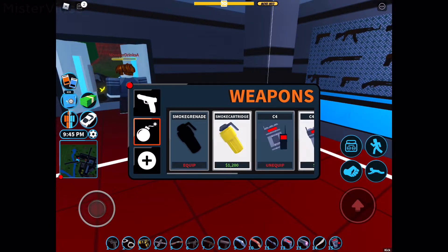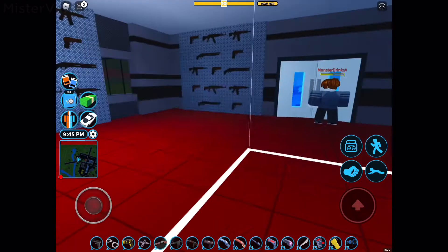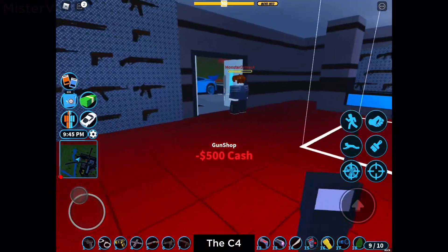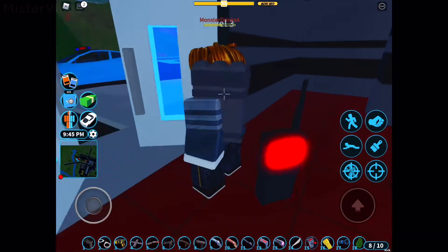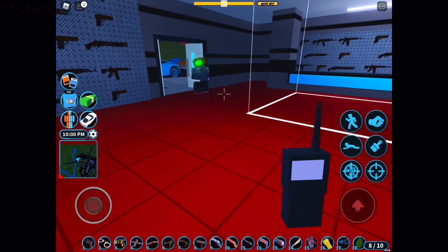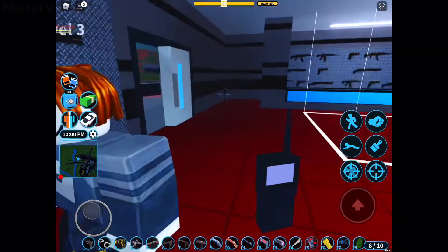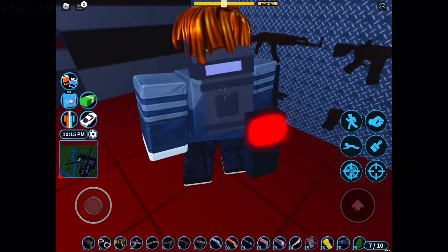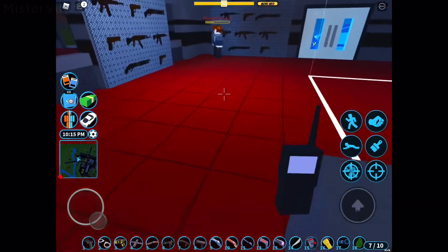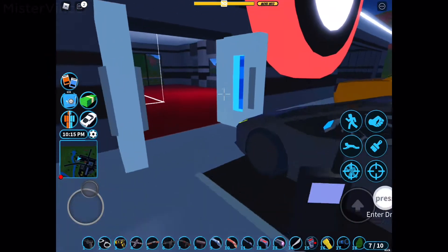Next is the C4. You can place up to two of them quickly, and when they explode they deal a pretty good amount of damage — I'm not sure of the exact max, but I think it's around 20. The C4 holds up to 10 charges and only costs 500 cash, the same as grenades.